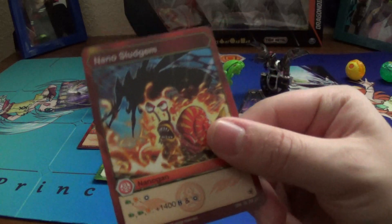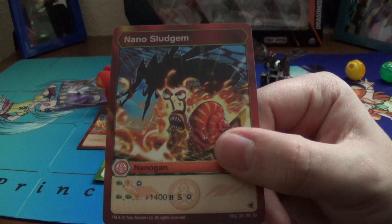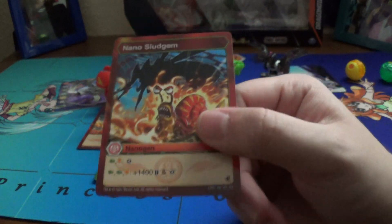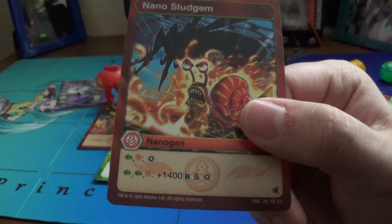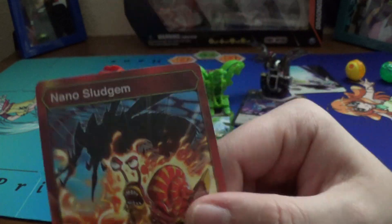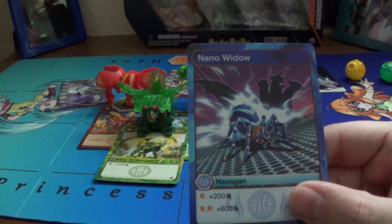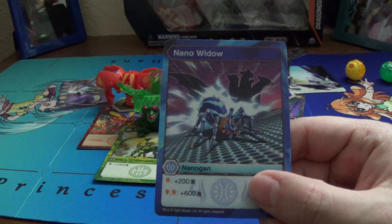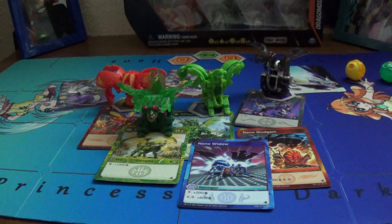Pyrus Sludgem: green fist shield, add a core from the field; green fist/green fist shield, 1400B, add a core from the field. Aquus Widow: one normal shield plus 200, two normal shields plus 600. Okay, not bad.